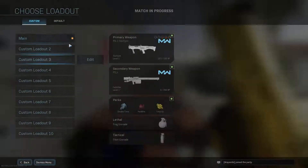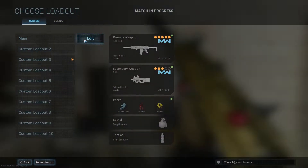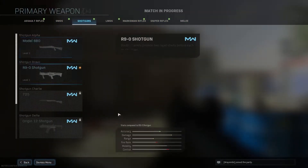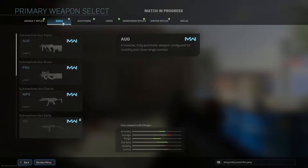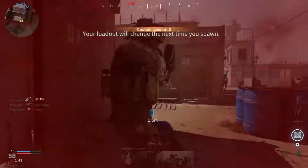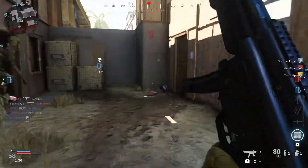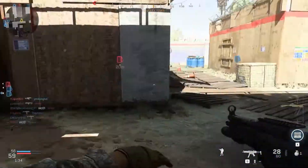Enemy in the cargo containers. Enemy in the cargo containers. Friendly care package inbound. Enemy in the center. Change it, Max. Throwing grenades. Reloading. Splash out.